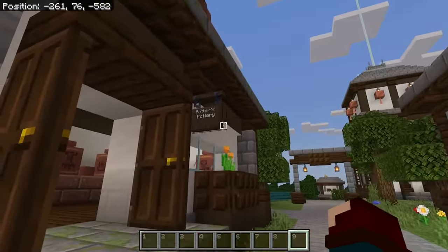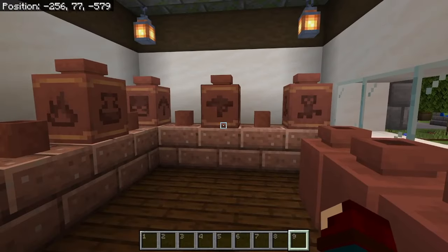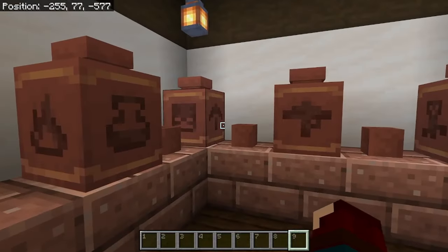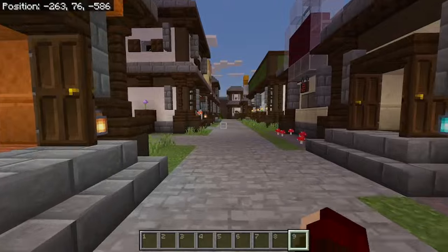Next up we have Potter's Pottery, where we sell the decorated pots and all that. I feel like with each new update we can add a different pot that represents a different update to the game, so that actually looks nice. We make our way back up the street and we have a GameStop!